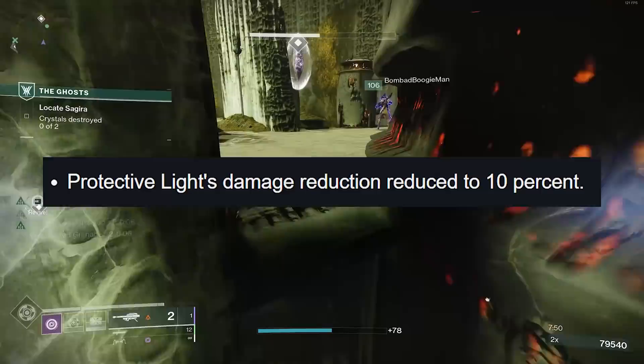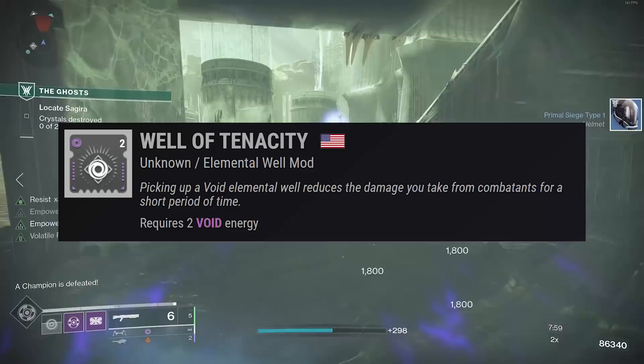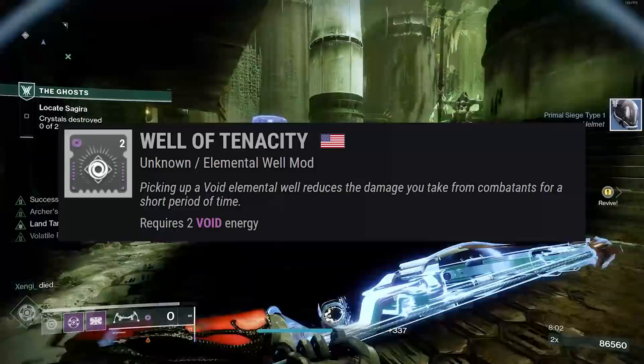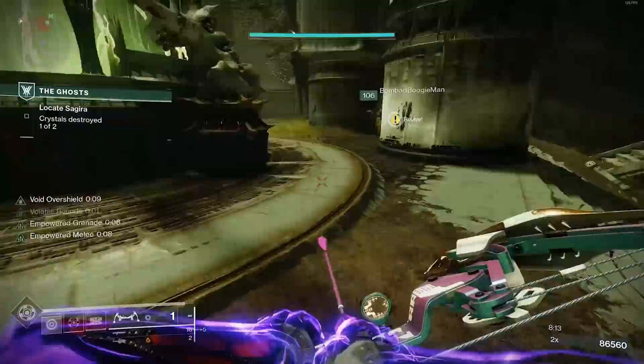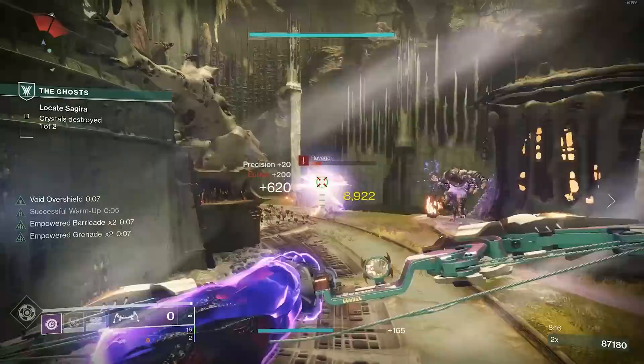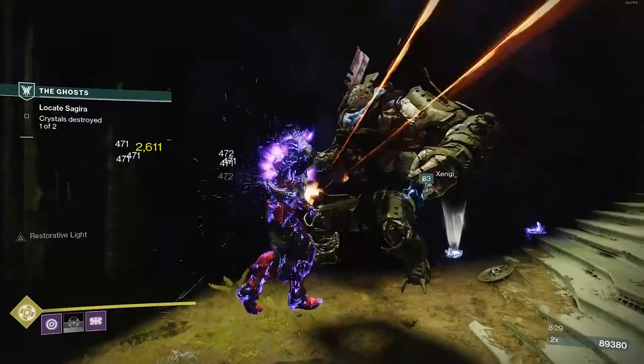Well of Tenacity is important because Protective Light got a hefty nerf - it now only reduces damage by 10%. Well of Tenacity gives you a 50% damage resist increase when you pick up void elemental wells. To create these wells, Melee Well Maker and Supreme Well Maker are options, but Reaping Well Maker is the easiest - after activating your class ability, your next weapon final blow spawns a void elemental well. These wells spawn for your entire fireteam, so everyone needs to run these mods.